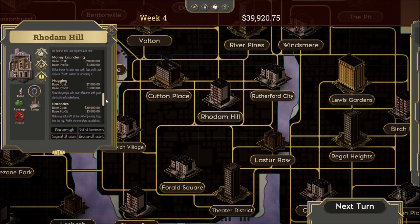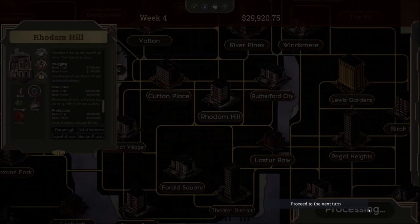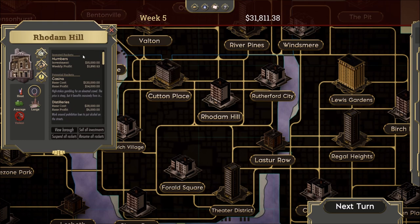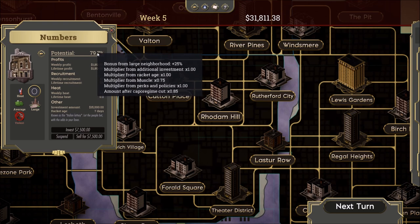Now let's scroll down and we're going to run the numbers — otherwise known as the Italian lottery. We'll confirm by moving forward to the next turn, then come back into our rackets. At the top it shows our invested rackets versus potential rackets. Clicking on the numbers racket, we see 79.7%. You might wonder why not 100% — the reason is we have to pay our muscle and pay our capo regime that oversees this area. But at the very top we do have a bonus: the numbers racket benefits from being in a large neighborhood, giving us a 25% bonus.